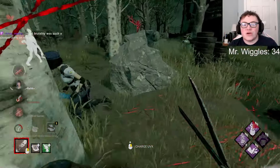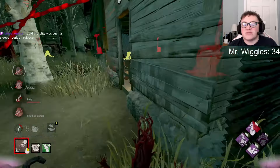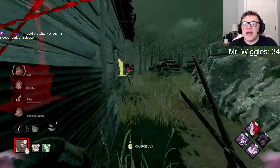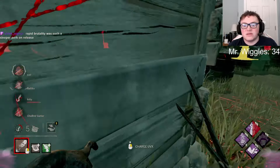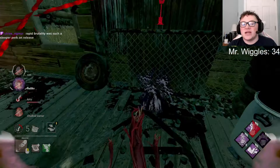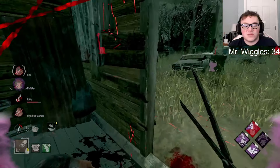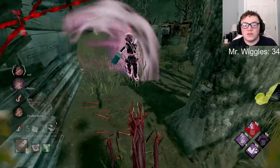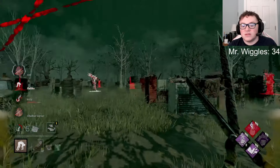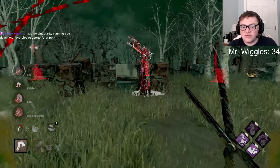The way it works is you hit them and then for a 30-second window, if you vault, you get it. But it should just be like if you hit a survivor you store it — like Superior Anatomy — so you don't have to force-activate it. Because if you're trying to do that with Myers and you're going to insta-down them, there's no point in hitting them before that when they're injured. I use Rapid Brutality on Clown, Doctor, and Skull Merchant — it's good for M1 anti-loop.